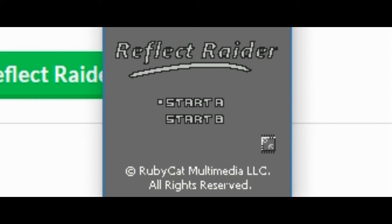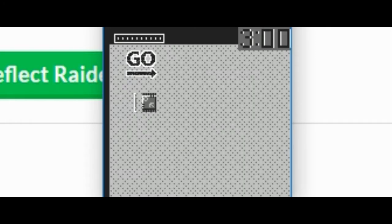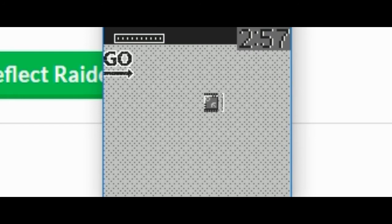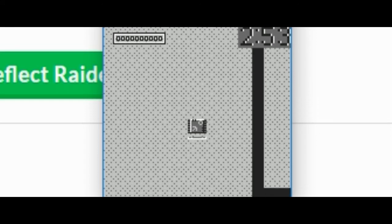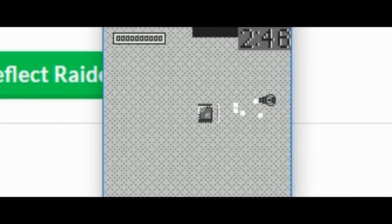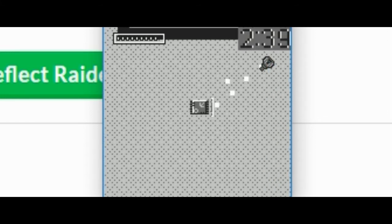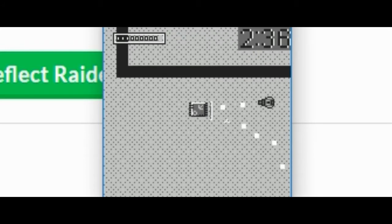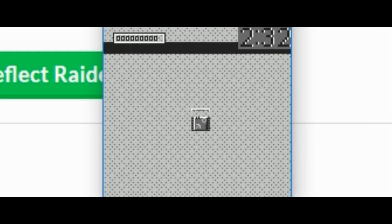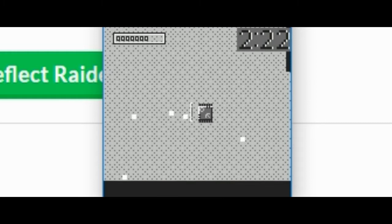We're playing Reflect Raider. I'm playing the downloaded version because it told me to. WASD and arrow keys. So I can move my shield around me as I move, and then that bounces the bullets back. That's quite cool. I don't know which side to protect since I've already been hit once.